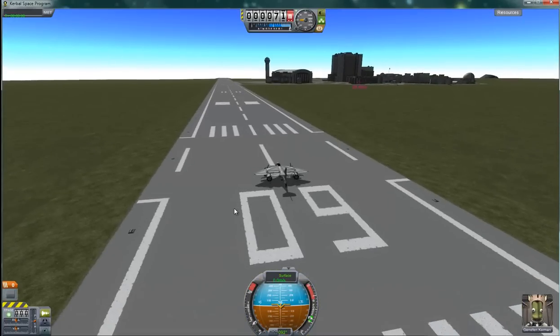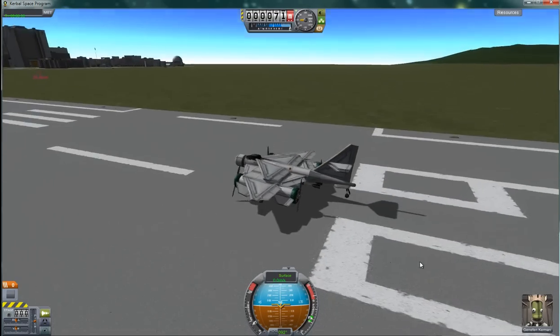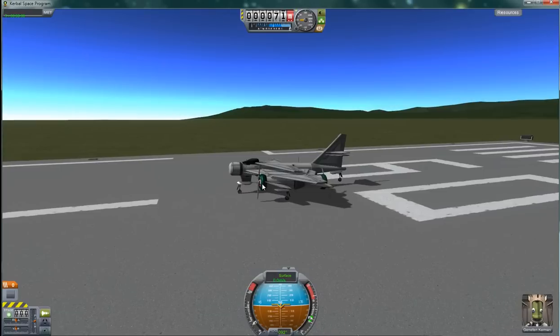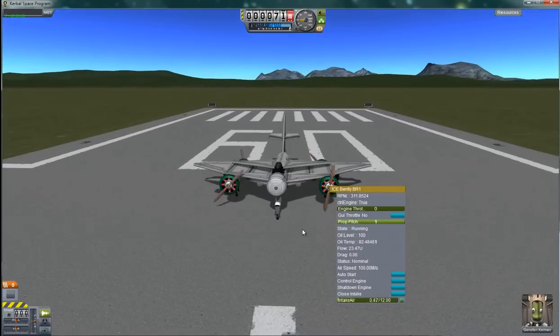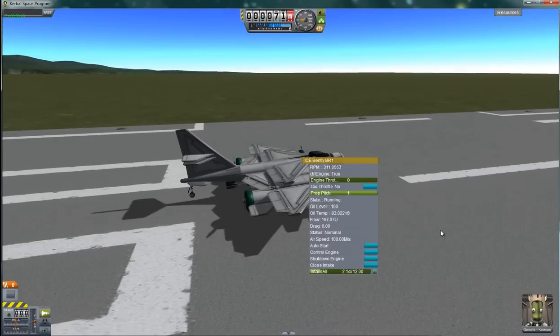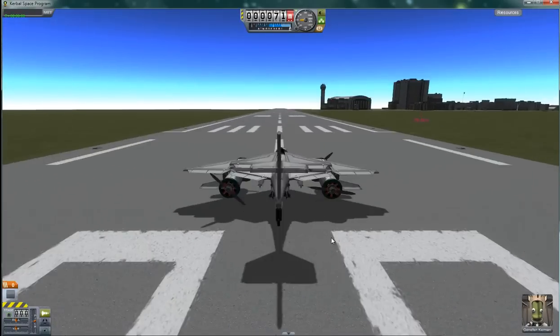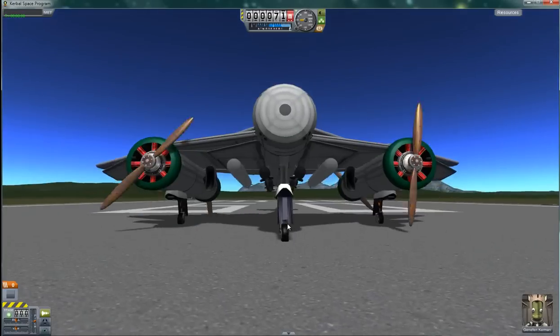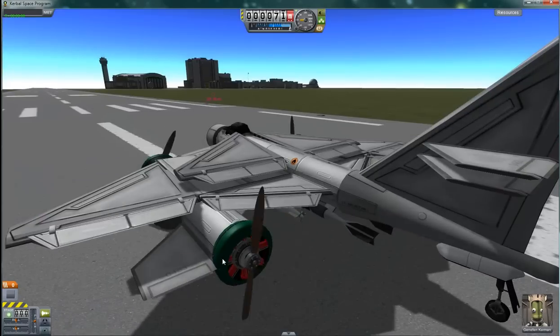We've noticed something on the horizon on the radar, and from the reports we've been getting it looks like it's an enemy carrier. The only thing we have currently on the runway ready to go is a venerable Mandingo — four-engine, supercharged, ice-powered bomber. We have two torpedoes and six 250-pound bombs.